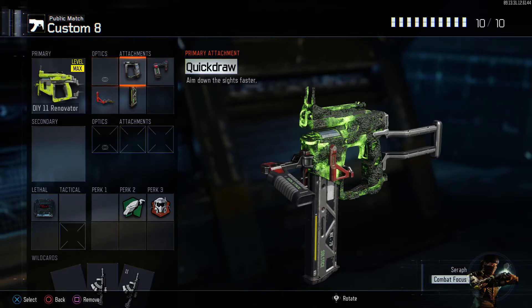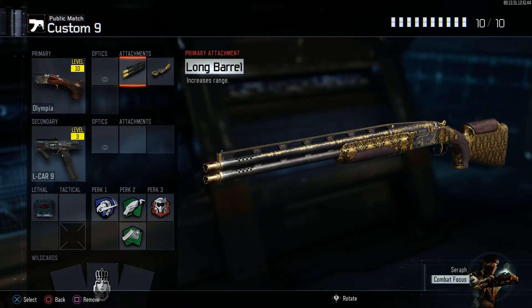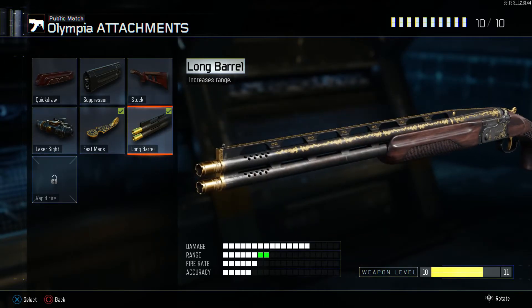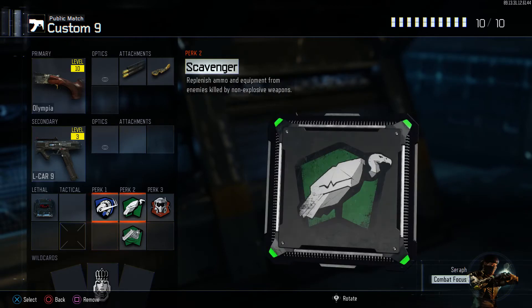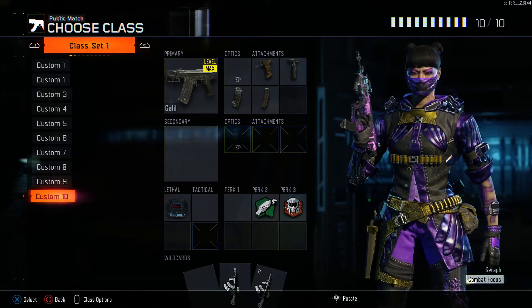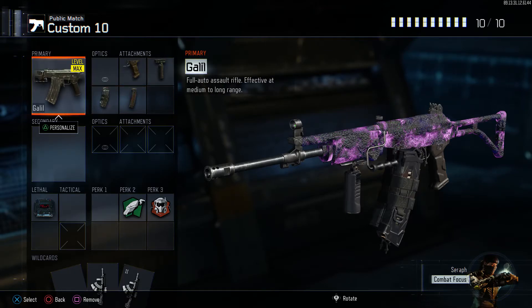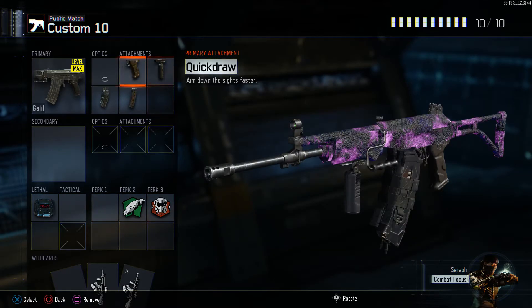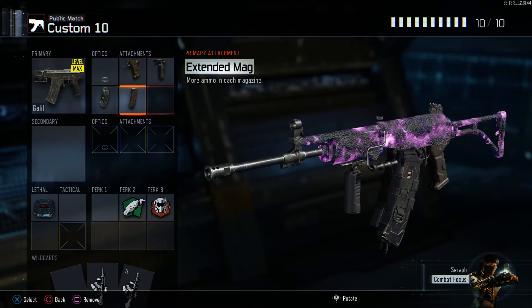This is a more fun class — I haven't gotten a nuke with it yet, I haven't tried too hard. Every time I do I end up switching classes. Quick draw, grip, extended mags, fast mags — same go-to attachment setup. It'll be a tricky one to get a nuclear with but I'll get it one day. Another fun class is the Olympia — I'm not even finished leveling it up but it looks pretty sweet with the long barrel. Fast mags and long barrel is the way to go. The last one is the Galil: quick draw, grip, fast mags, extended mags, C4, scavenger, tac mask. Check out my last video — me and my boy J dropped a double nuke with this class setup. I'll link it in the description.